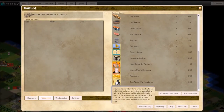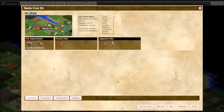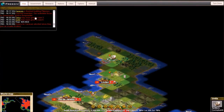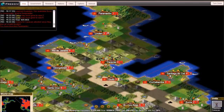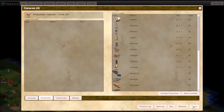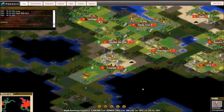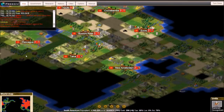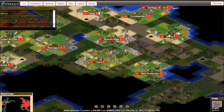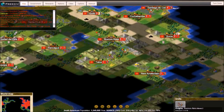Here in Quito I'm going for Sun Tzu's War Academy, which gives you a veteran-level bonus on your military units. It's going to take a while to build, but I think it's going to be a big help later on. I'm terrible at building barracks, but if I can get Sun Tzu and then a barracks in there, that'll be a big help. Veteran units in this game are very powerful.